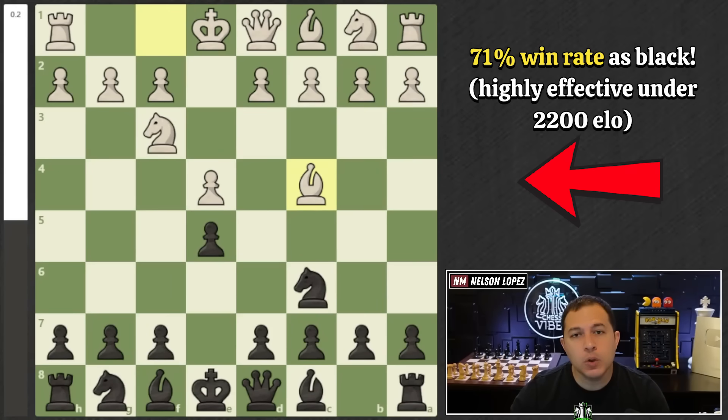The line I'm about to show you is going to win you a lot of quick games, and you're going to have fun doing it because you get to sacrifice pieces and attack your opponent's king. This is the most common position you will face after white plays E4 — this is called the Italian game. I recommend you play the two knights defense, which is one of the more aggressive approaches from black.